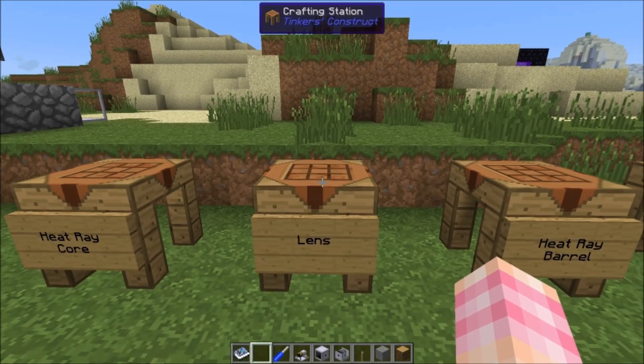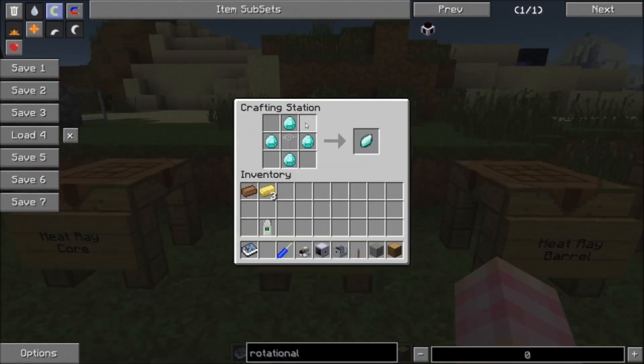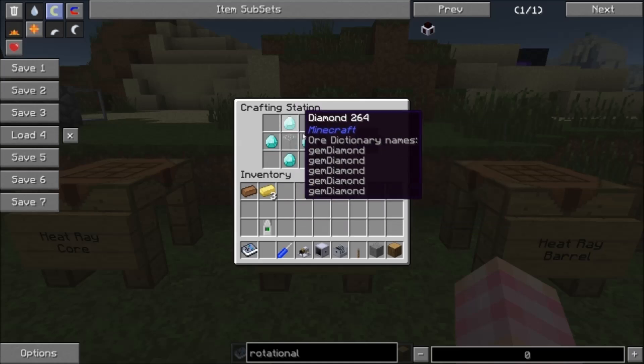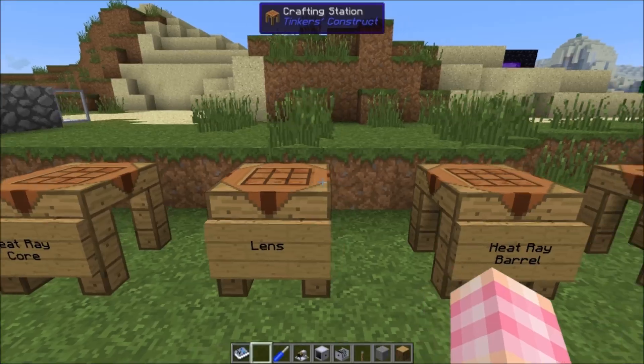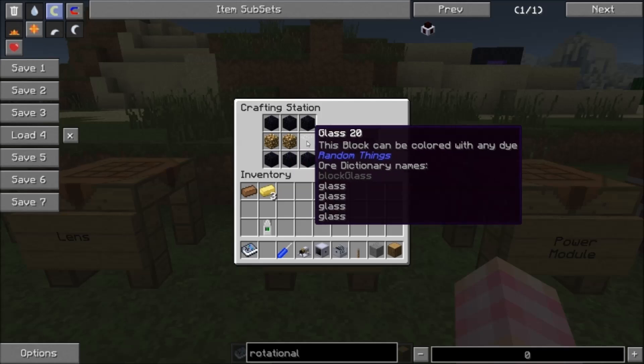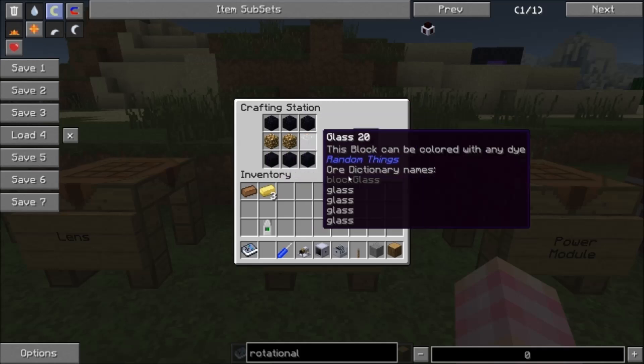You're also going to need a lens, which is quite a bit cheaper — a block of glass and four diamonds. I was actually surprised when I looked at the recipe and this didn't require blast glass, but just a piece of glass and four diamonds. The heat ray barrel requires six obsidian blocks, two glowstone blocks, and a block of glass. It's not that expensive, it just requires some obsidian and some glowstone.